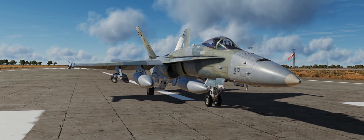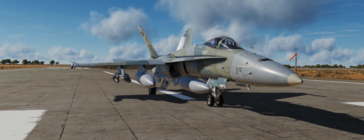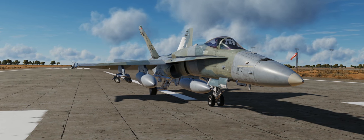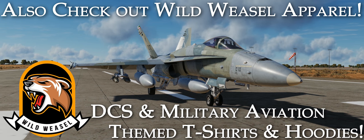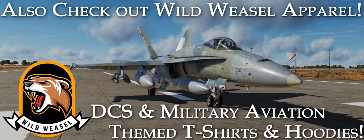Just a little PSA: the Persian Gulf Map is now 50% off on the Eagle Dynamics Web Store, so make sure you head on over there and pick it up. It's a fantastic map — definitely my favorite by quite a long shot.